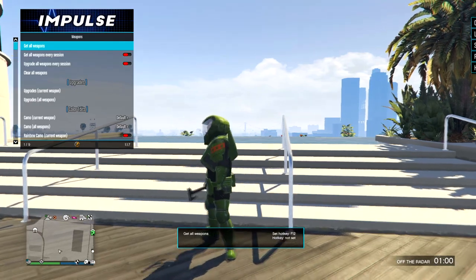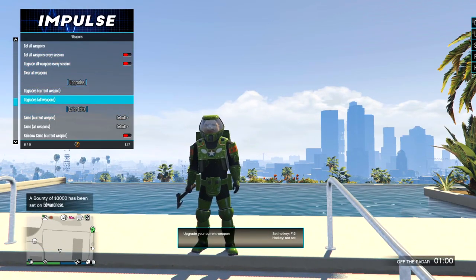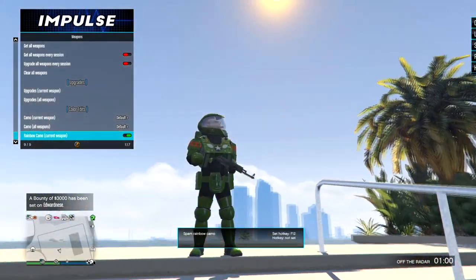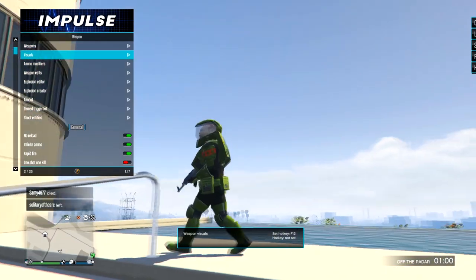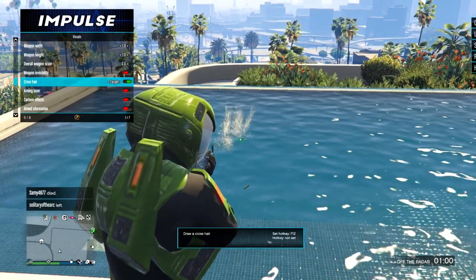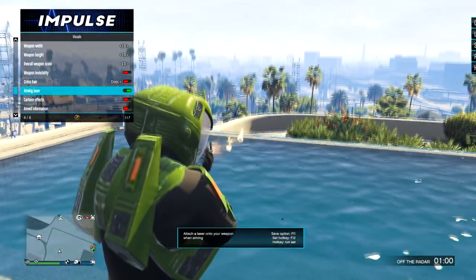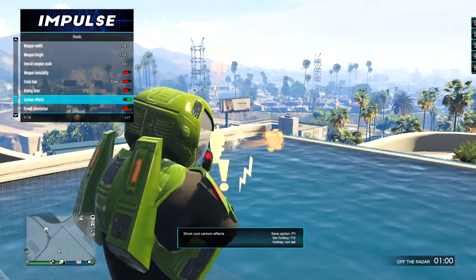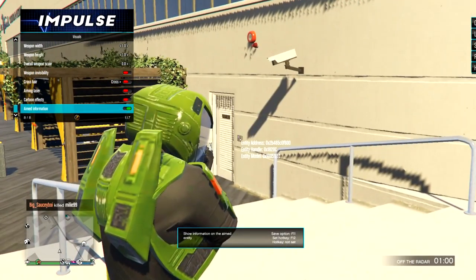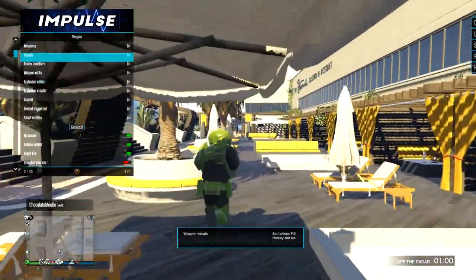Sometimes I'll use Get All Weapons. You can upgrade weapons — Upgrade All Weapons, Upgrade Current Weapon, Camo, Rainbow Camo. It just switches the tint of the gun, nothing really special. Visuals — I don't use any of these. You can change the crosshair — triangle, cross — looks kind of goofy. Aiming Laser I use sometimes. Cartoon Effects are pretty cool — gives you like swear-word cartoon effects. Aim Information will show you code behind targets — not really useful.